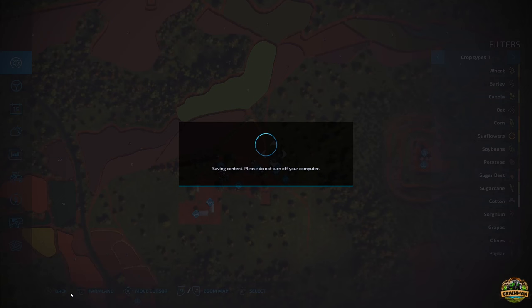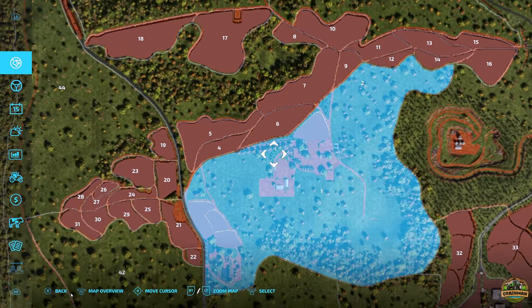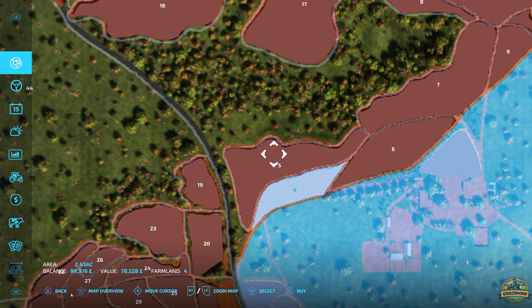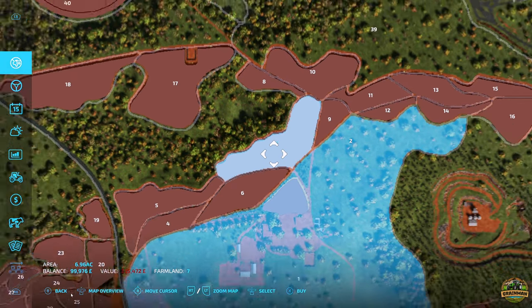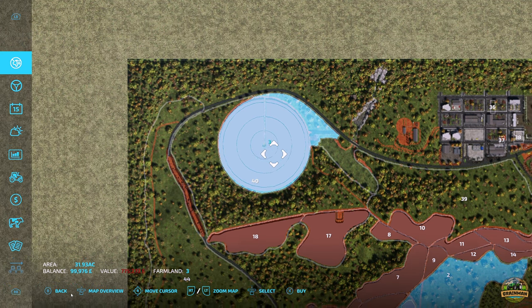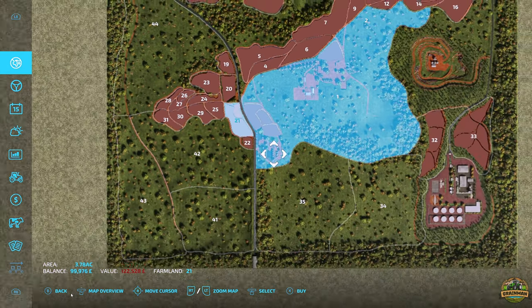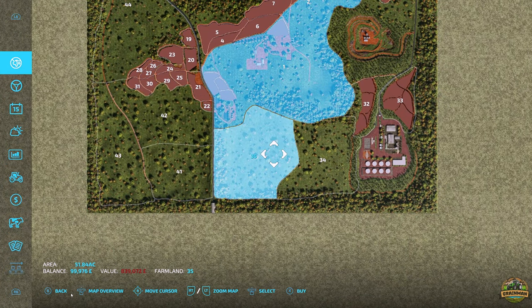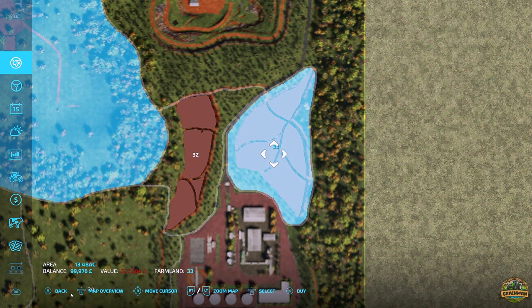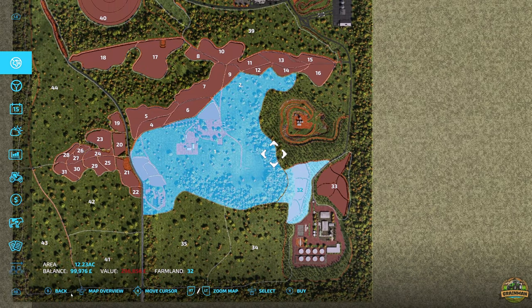Let's have a quick look at our field prices. We know one field is worth 1.8 million so there's quite a lot of area to expand into. Others are: 142,000, 78,000, 173,000, 225,000 - not bad. One field here is 775,000 - quite a lot. Some of the smaller fields are 31,000 and 122,000. Big areas of scrubland are priced at 839,000 and 670,000. There are loads of fields in this area: 327,000 and finally 296,000.